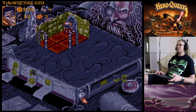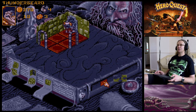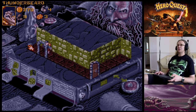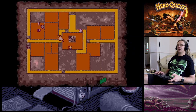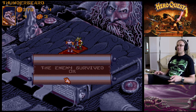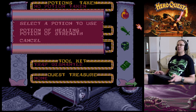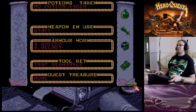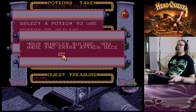I don't know if attacking from behind gives an advantage in this game, but in some games it does. Oh, I've messed up and can't attack because I used the potion - that used my action. The Dwarf is here - I'm going to send him up to help the Barbarian. He's got 10 moves so he should reach. It's a standoff so far.